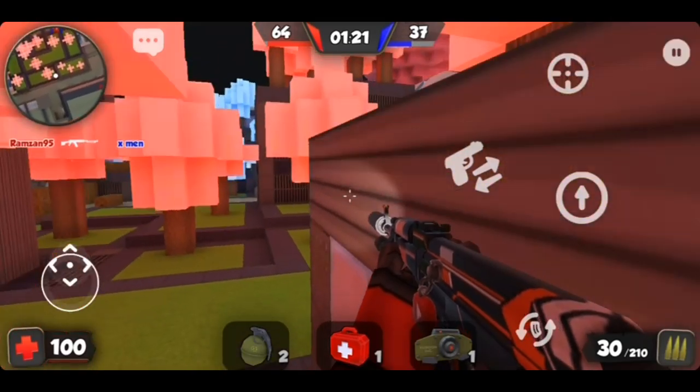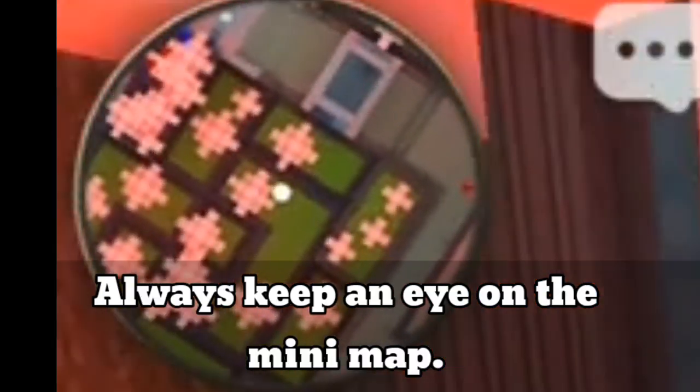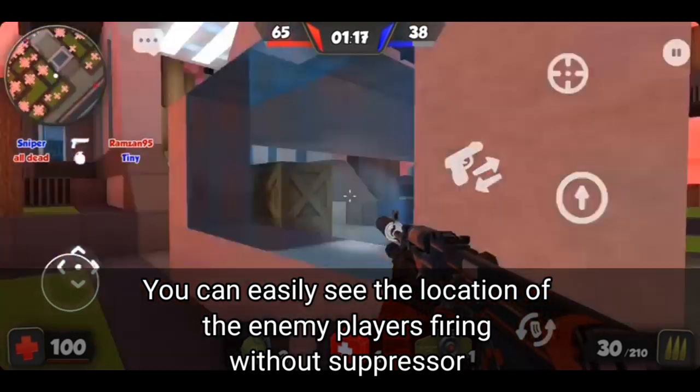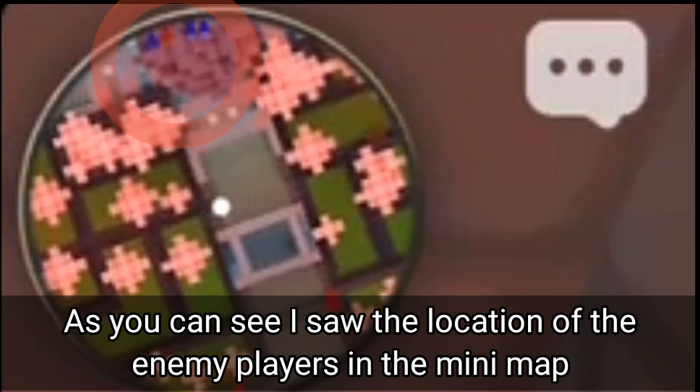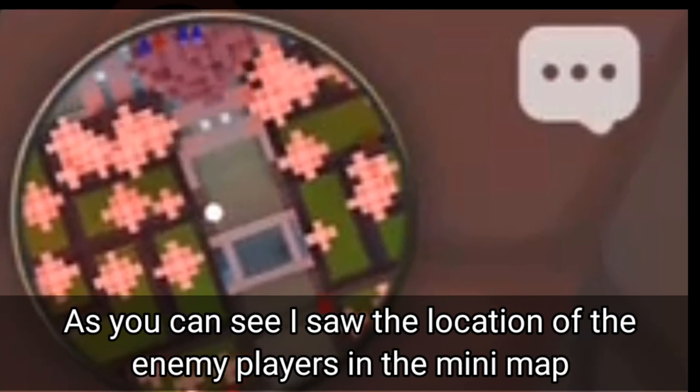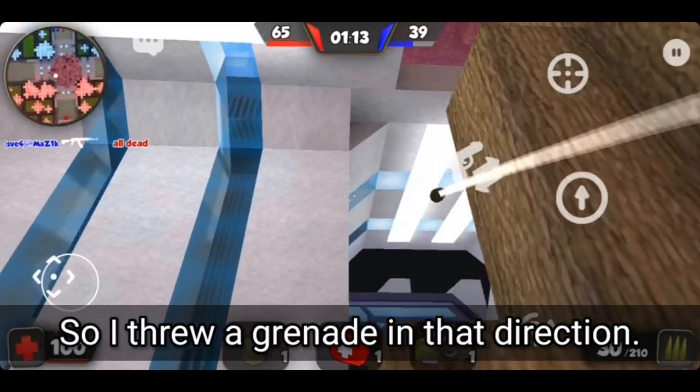Tip number 3. Always keep an eye on the minimap. You can easily see the location of enemy players firing without a suppressor. As you can see, I spotted the location of the enemy players on the minimap, so I threw a grenade in that direction.